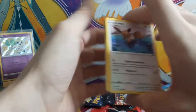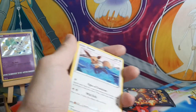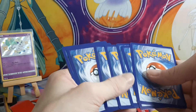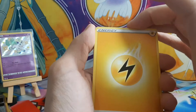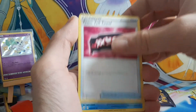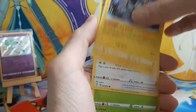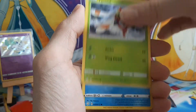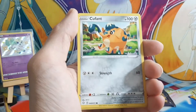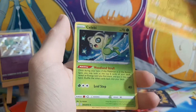Speaking of Eevee — bring me luck! Seventh pack: Team Yell Towel, Floatzel, Luxio, another Eevee, Gossifleur, Yanma, Snom, Cufant, a reverse Morpeko, and another Celebi.